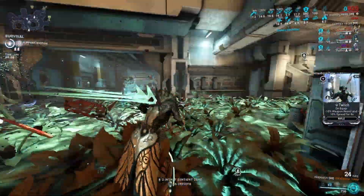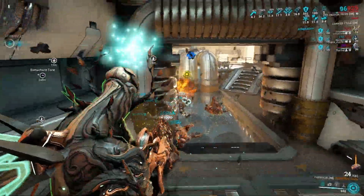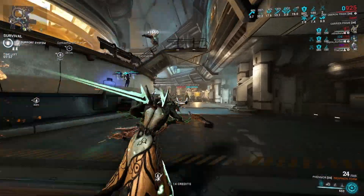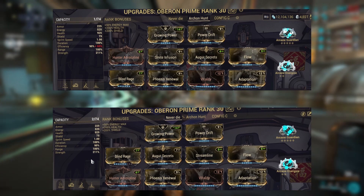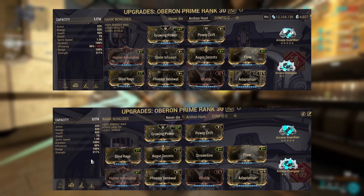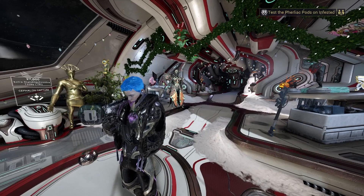The Roar strategy is a bit energy-hungry for me, but you can adjust the build to fit it — the archon hunt build is already a good fit for Roar, so go wild. If you don't want to invest in Umbral Forma or much Forma at all on your Oberon, I've got you — these builds will do the job just fine and require no Forma at all, though they do still require farming the mods.